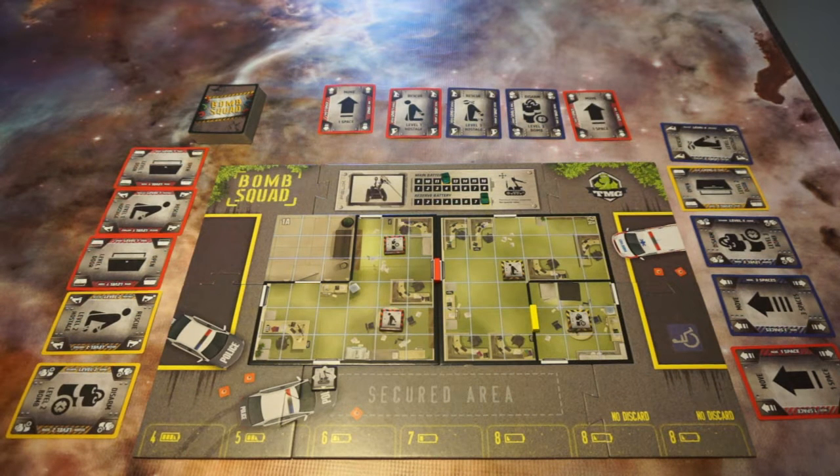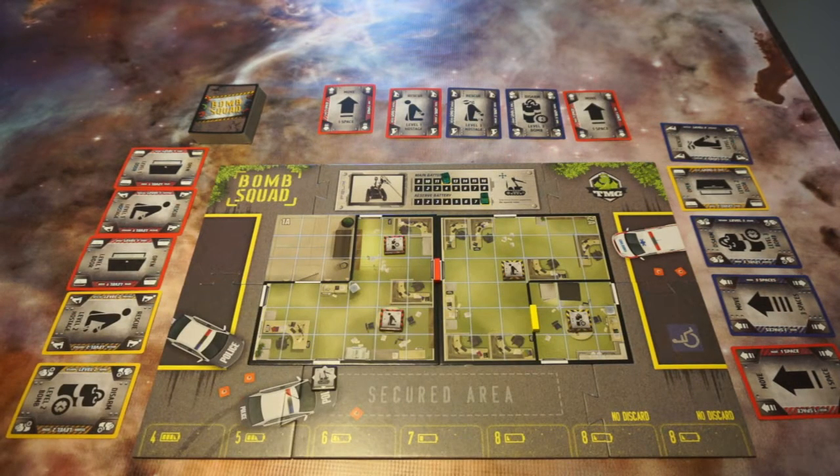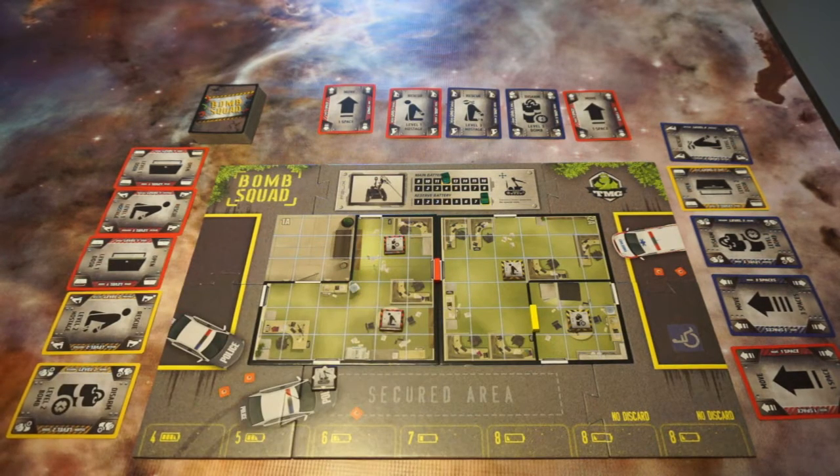On your turn, each player needs to select one of four different actions: they can either give intel, discard a card, program a card, or activate the robot. Now keep in mind, all this has to happen very quickly because generally you have ten minutes to disarm each bomb. In the setup here you can see we have a red bomb and a yellow bomb, so you will have a total of twenty minutes to finish this. This is the training scenario, so I think the rules actually say eight minutes for the first bomb and another eight minutes for a total of sixteen for the second bomb — but normally it's ten minutes each.